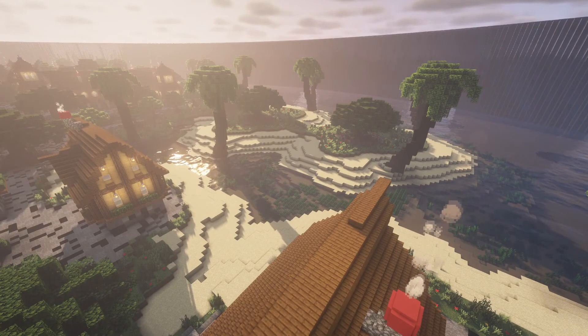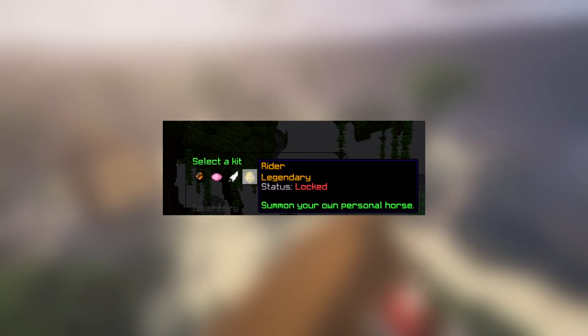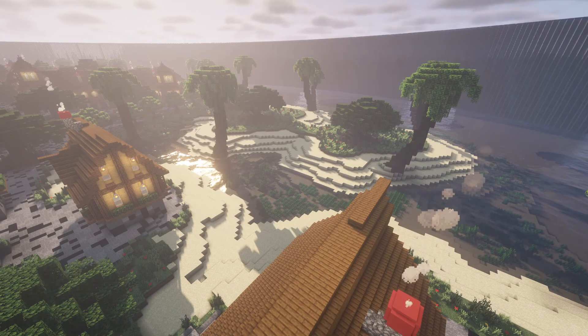Next up ranked at number 6 is Elite Kits. Creating and displaying your server kits can't get any easier than this. Elite Kits makes sure that the player has a great time using it, hence the GUI. The players can seamlessly view all of the kits and even use create keys on them. If you're running an RPG server, this plugin is a must. And besides that, the developers are giving away the plugin for free.